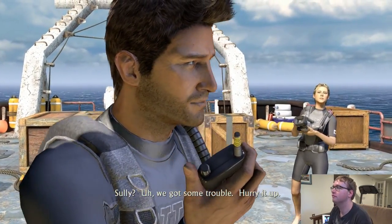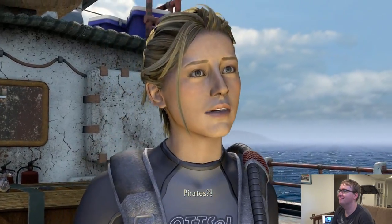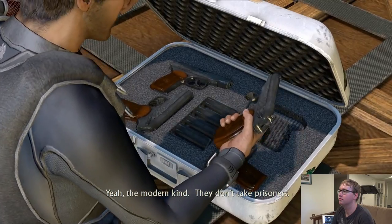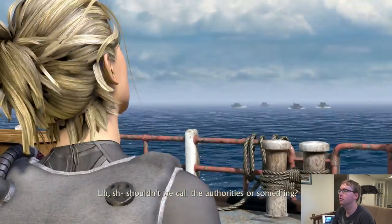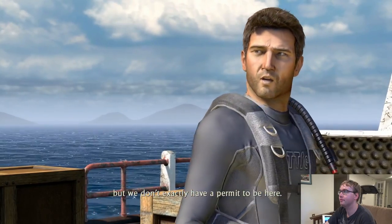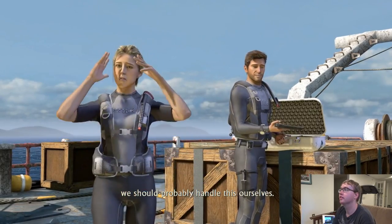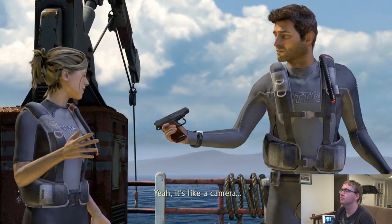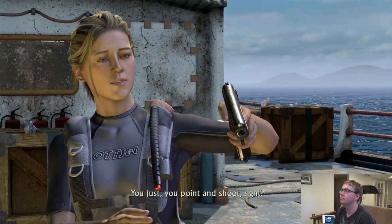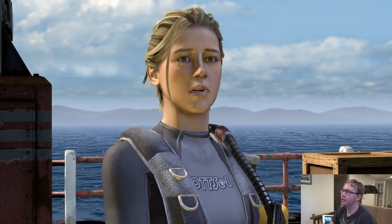"Sully, we got some trouble, hurry it up." "What's going on?" "Pirates — the modern kind. They don't take prisoners, at least not male prisoners." "Shouldn't we call the authorities or something?" "Yeah, that'd be a great idea, but we don't exactly have a permit to be here. So unless you want to end up in a Panamanian jail, we should probably handle this ourselves." So Nathan Drake and Elena are surrounded by pirates — this isn't good.